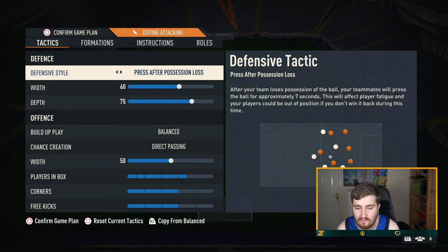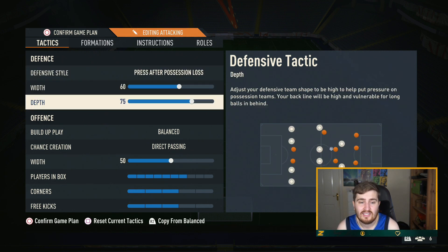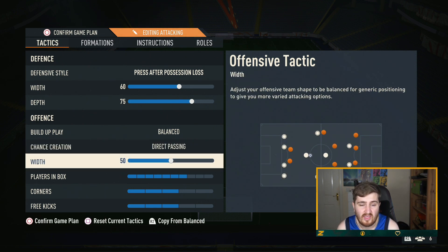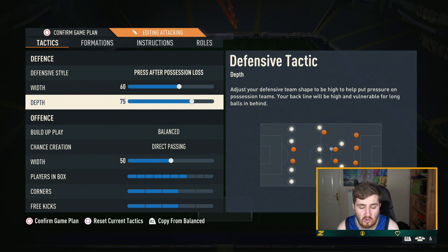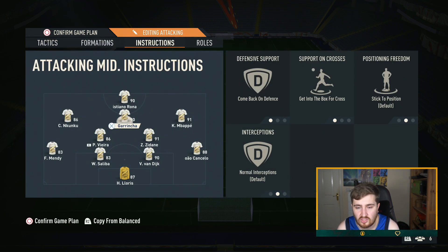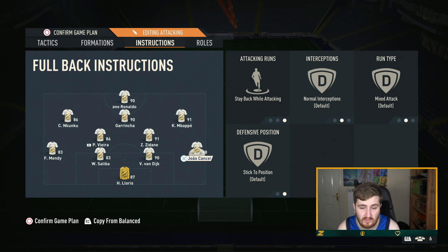What I would switch to if I'm a goal or two behind, or just want to take the game to my opponent, is basically a more aggressive version: 75 depth, width upped a bit more, direct passing. It's pretty similar but just a more aggressive, better tactic to go to when you're behind. The player instructions are pretty much the same — it's just more aggressive with higher depth and direct passing.